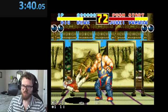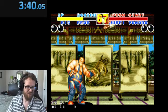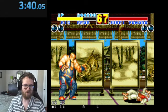If they block or if they get hit, it's fine — either way they'll be in stun. They'll be in hit stun or block stun, and that's what lets you get the quick forward A for the grab.